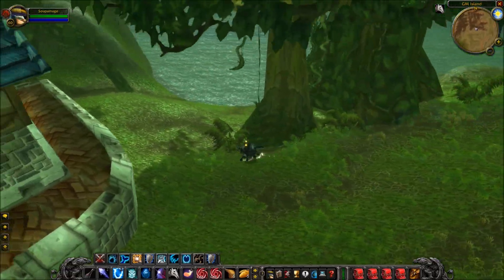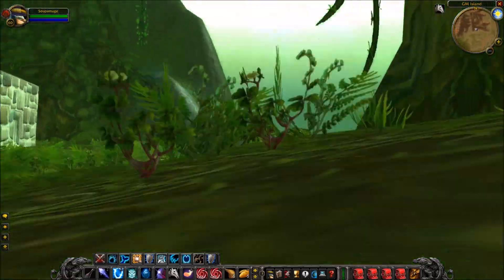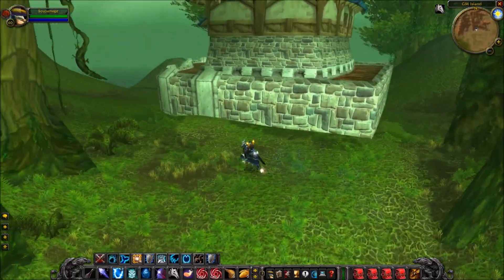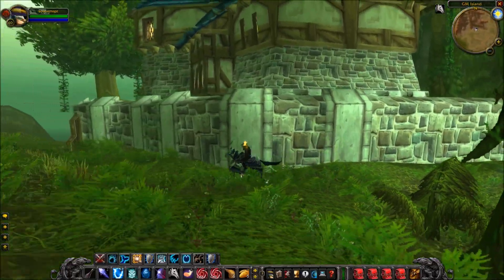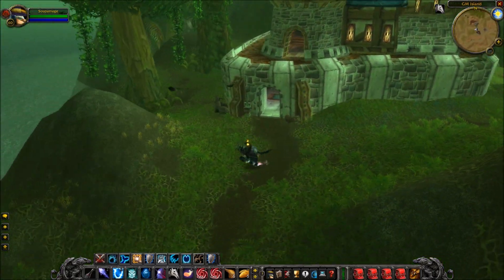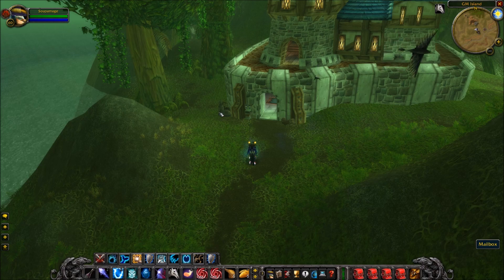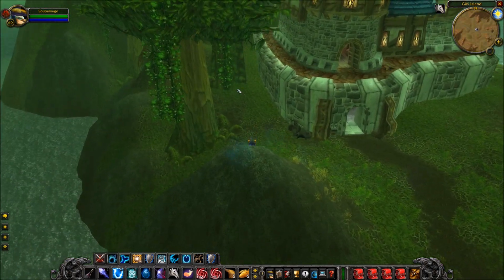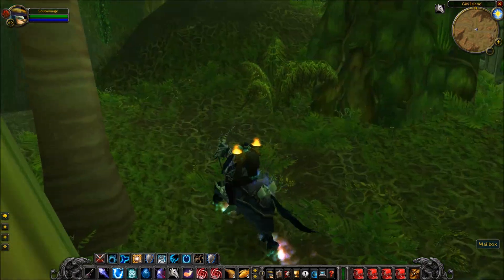We ran around the front of the island — there's a little boat, a little dock. There's a big mountain here and as far as I know there's really nothing around the other side of the mountain to look at. There is a small house here. My understanding is that the whole purpose of GM Island is to give Game Masters a place where they can log in and log out easily, and keep their character while answering tickets.